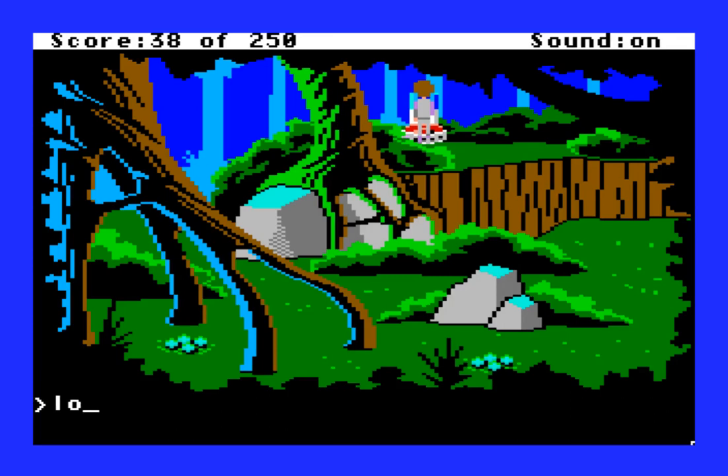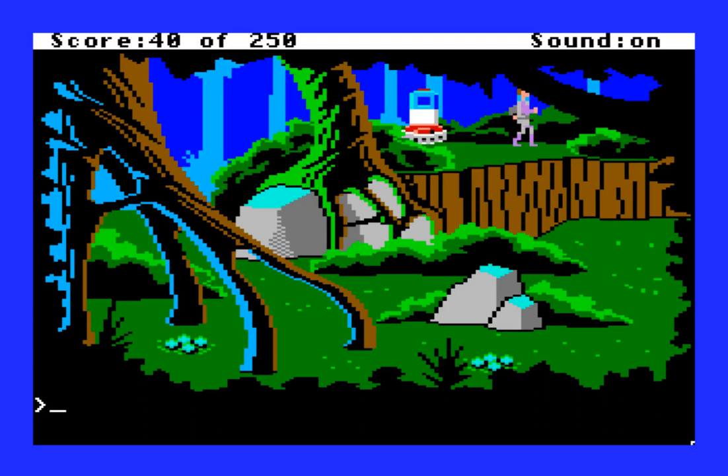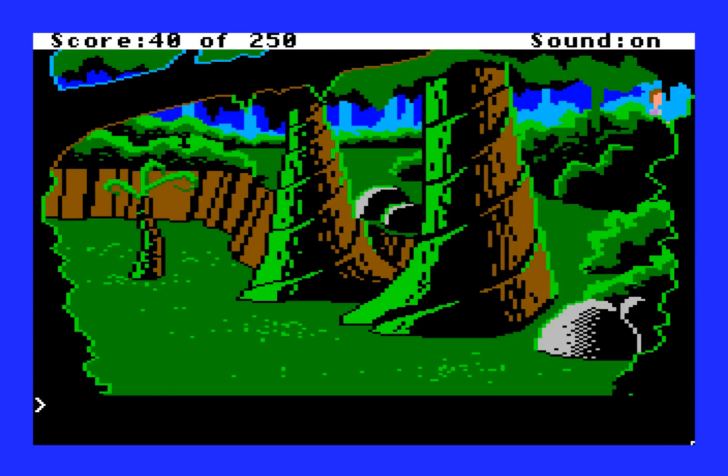Let's look at the tray — "The tray is bearing what looks to be a whistle." Let's get the whistle. "It is usual looking." Let's blow that whistle. "Oh, you don't need to do that now." Okay, the game is telling us we don't need to blow the whistle now. We got the whistle, and this action of ordering the whistle plays a role in further Space Quest games, as many of you know — but we won't talk about that now.